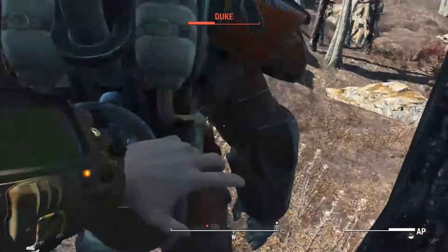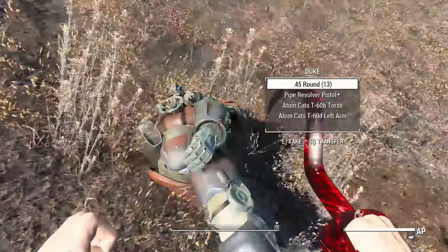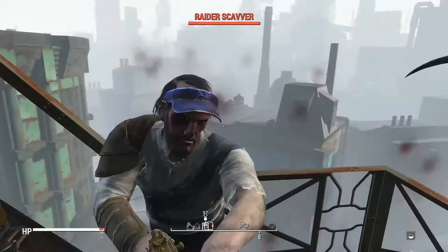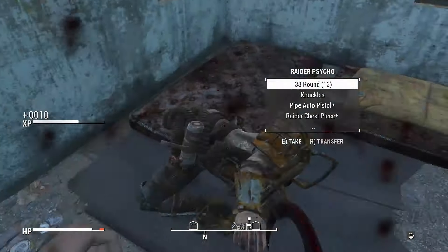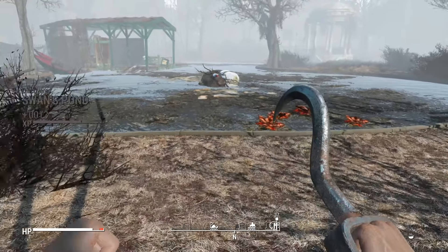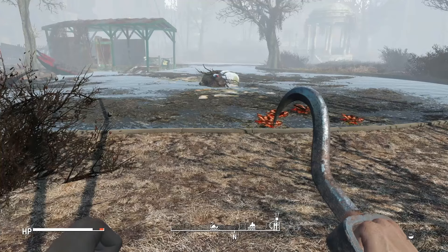We wait for him to slow down, get a couple more hits in, and take him out. Take everything he has because why not. Start making our way toward Diamond City, taking out everything that moves along the way. The most annoying thing to deal with are the super mutant suiciders.